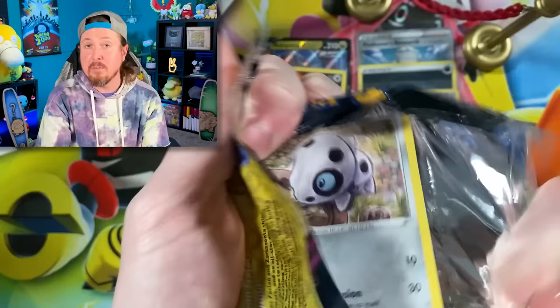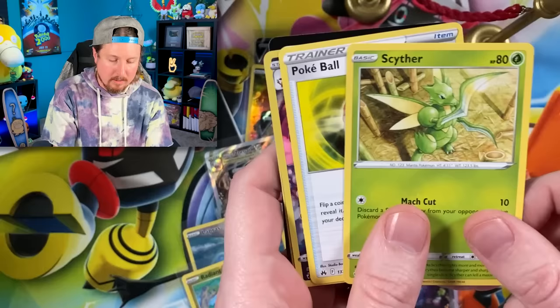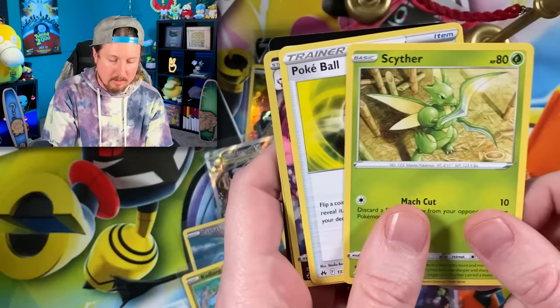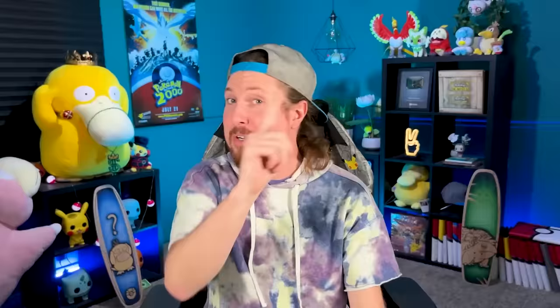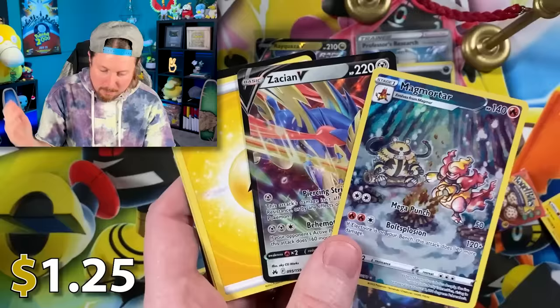We got Raichu, Starly, and Magmortar — which we do need! The excitement is real, Breaking Family. Magmortar has been pulled, and a Zacian which we already have. Luckily we already have that one. Magmortar! So that is exactly eight right there — exactly eight.